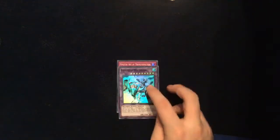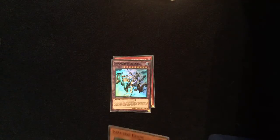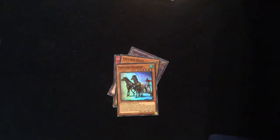It actually came open pretty easily — he says as he struggles to open the pack. We have Ninjutsu Art of Transformation, it's actually a really cool foil card. Invoked Mechaba — sorry if I'm mispronouncing the names — Valkyrie Urst, Fortune Chariot, and our secret rare Gem Knight Seraphonite. Again, sorry if I'm mispronouncing the words. I seem to be worse at that for Yu-Gi-Oh than I am for Pokemon.